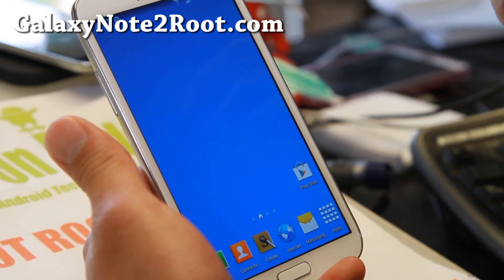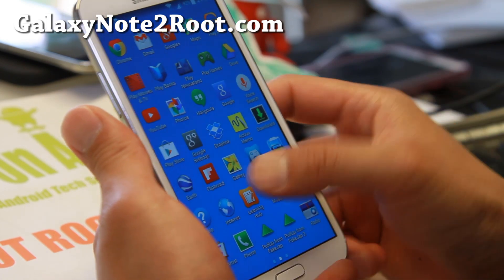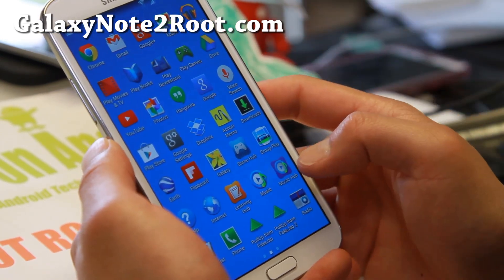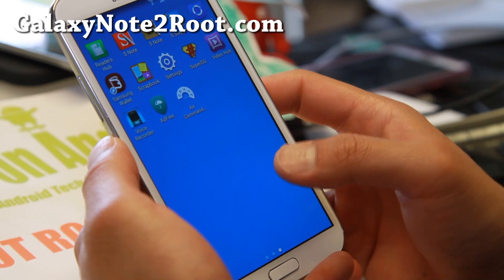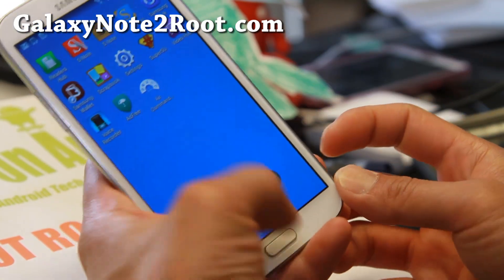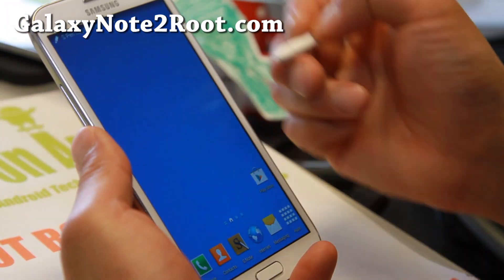It comes completely de-bloated with no bloatware. It gives you many Note 3 apps including Action Memo, Paper Artist, and Air Command. To use Air Command, make sure you turn it on once. Once you turn it on, you don't have to turn it on ever again.